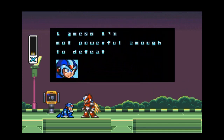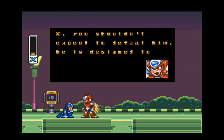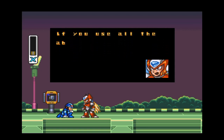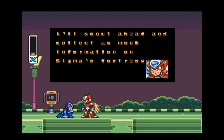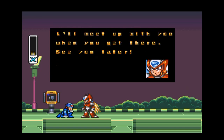I guess I'm not powerful enough to defeat him. X, you shouldn't expect to defeat him — he's designed to be a war machine. Remember, you have not reached full battalion power yet. If you use all the abilities you were designed with, you should become stronger. You may even become as powerful as I am. I'll scout ahead and collect as much information on Sigma's fortress as I can. I'll meet up with you when you get there later. X, I know you can do it.